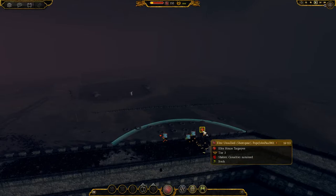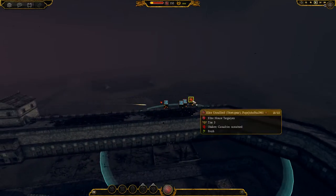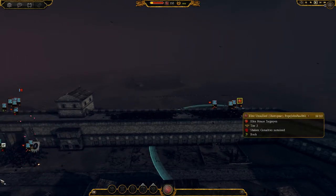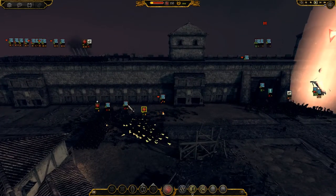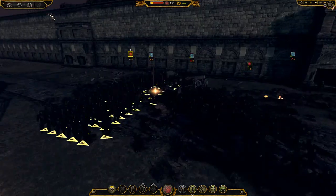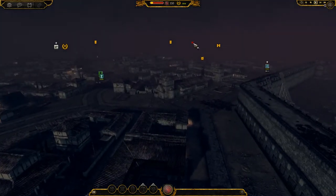My units aren't looking too healthy at the moment either. The Unsullied — 18 holding on that right side, still holding. The Unsullied are pretty nifty, the elite ones certainly. The normal ones are a bit meh. Oh, the Night King has now finally arrived. We've got a few units that can deal some damage to him.